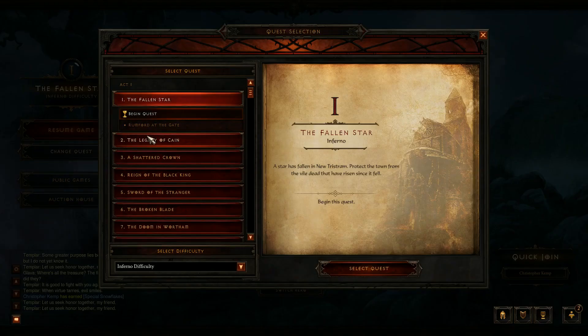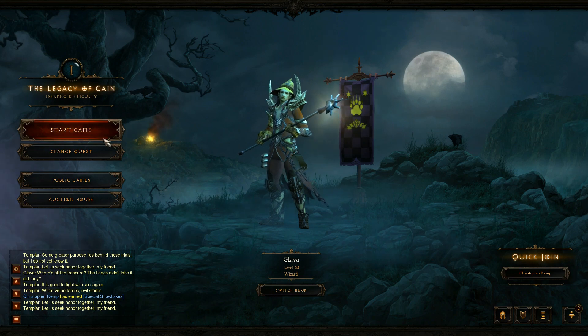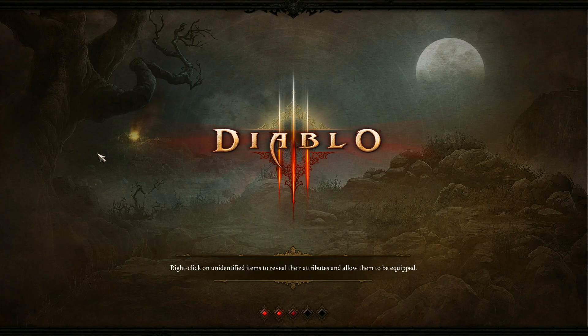All you need is to be up to the Legacy of Cain quest — specifically 'Explore the Cellar.' You click Select Quest, hit Start, and this is where you're going to begin. I'm going to take you through the whole thing and show you until I find one.